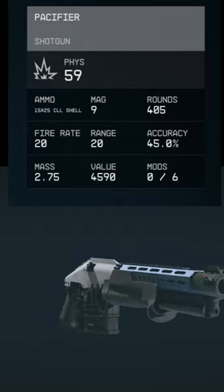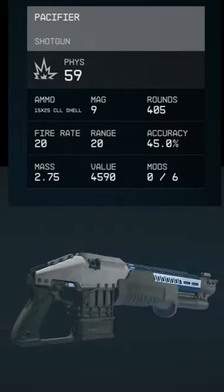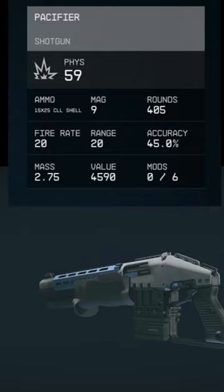The Combat Tech Pacifier is a pump-action ballistic shotgun that can be obtained in Starfield. You may start finding them as loot or for sale around level 13.